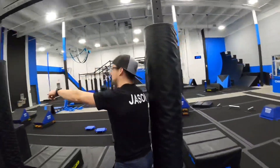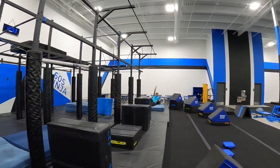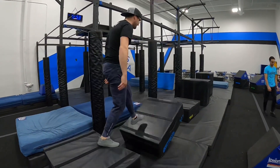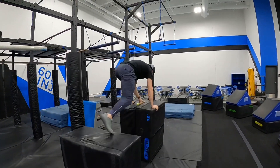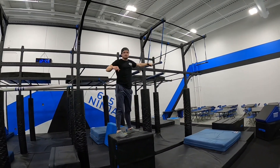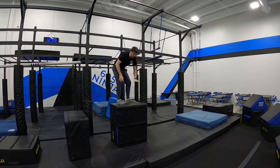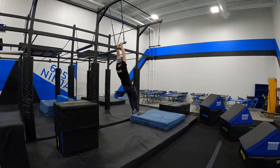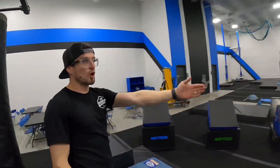This is now the start of the block obstacle, right here. The finish is coach Adam all the way down there. You're allowed this box — this box will be tipped up — and you can use your hands and feet on any of these boxes. They get wobblier as you go, so be careful. You're allowed this trapeze bar to swing to the blue mat. Touching this box counts as one point; swinging and landing on the blue gets you two.